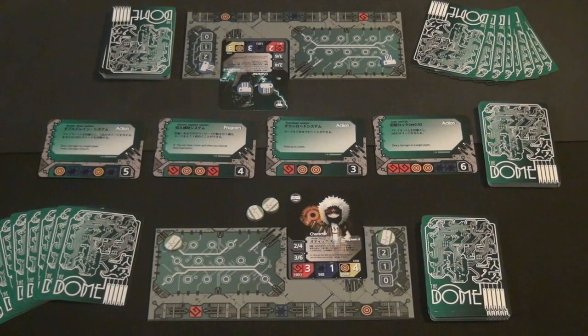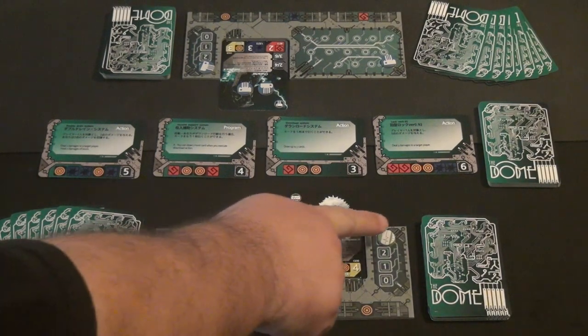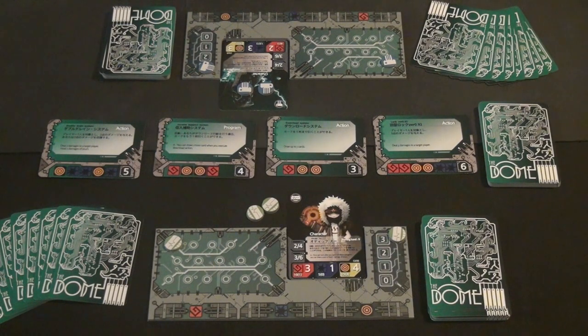Your turn is split up into four parts. The first is the start phase, where any actions that cards in your hand or tableau give you are supposed to take effect. Then you move on to the action phase, where you have three actions to do things with. Next is the arrange phase, which is basically a cleanup phase where you clean up your tableau and untap cards that have been tapped. Finally, there is the finish phase, where any end-of-turn effects are handled, and then it's the other person's turn.